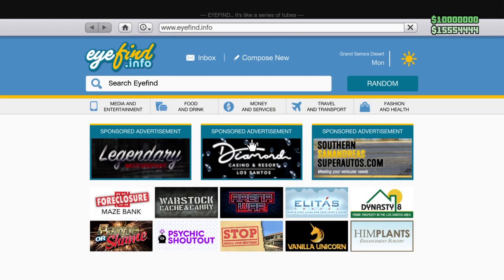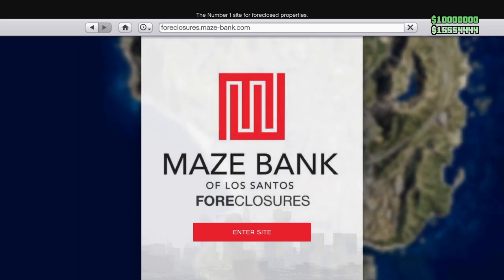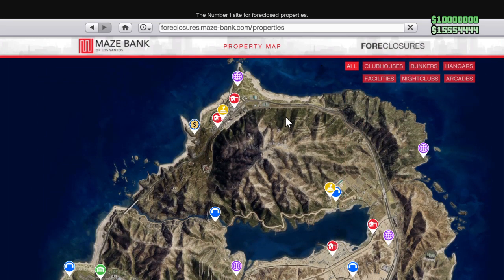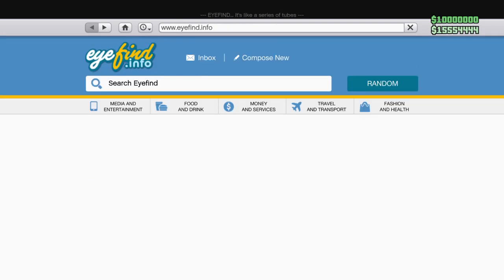Today I'm going to be showing y'all another car duplication glitch. You're going to have to have a bunker — you can use any bunker but I suggest this one, and I'll show you why. This is probably the best bunker to use for this.